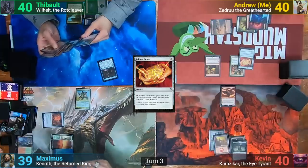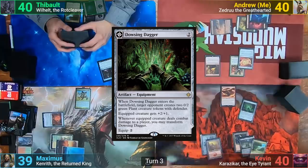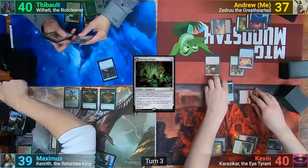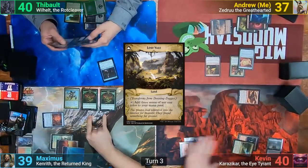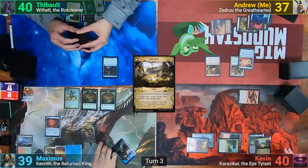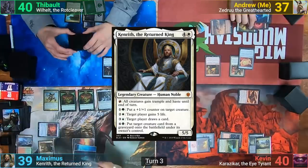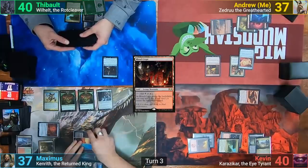Kevin gets his land and draws. He plays Exotic Orchard for turn and casts a Dowsing Dagger, giving the Plant Tokens to Maximus as it enters. He then gears up the Chandler and hits me, transforming the Dagger, and moves to his second main phase before passing. Maximus draws for turn, and at this point just assume everyone finds their land unless I say otherwise. He then taps 5 mana to play Kenrith the Returned and shocks in a Blood Crypt to use Kenrith's ability to give everything Trample and Haste.